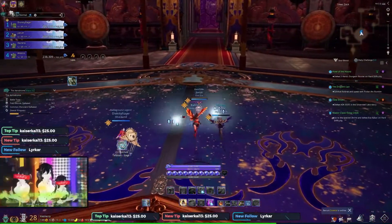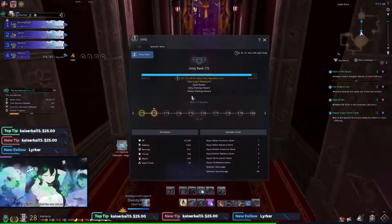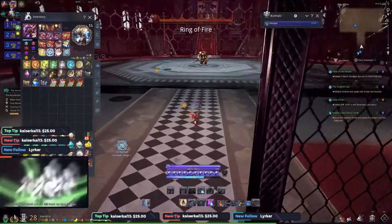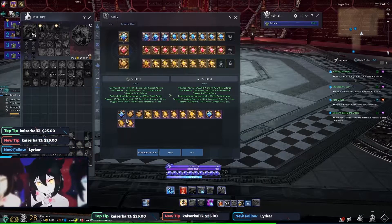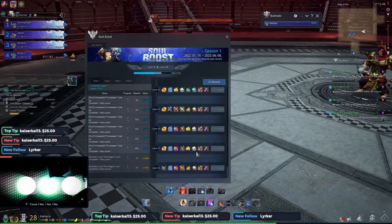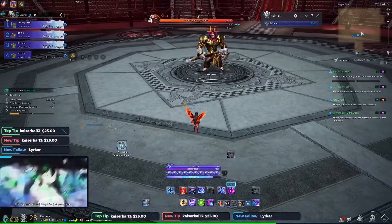Now we're going to the actual first boss of the aerodrome. This boss isn't too hard — the mechanics are pretty simple and easy. There's no real specific way of doing this one; anyone can really tank it. I've tanked this as a warlock. The exception is the very last phase, I think it's like the 30% phase, which can get kind of crazy. The general idea is when his CC bars open up you typically just want to stun.